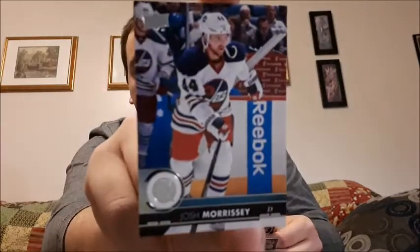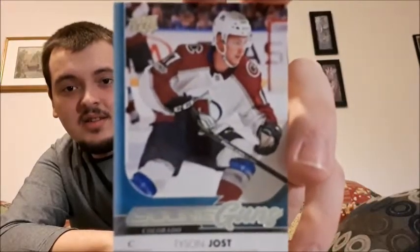He's had a rough time lately. Josh Morrissey. Adam Henrique. And I've already mentioned in the last two videos of this blaster box — in the first video when I found the first Young Guns I said I already had this one and it was my favorite. Now I have it again. This is my second Tyson Jost Young Guns. Card number 246.